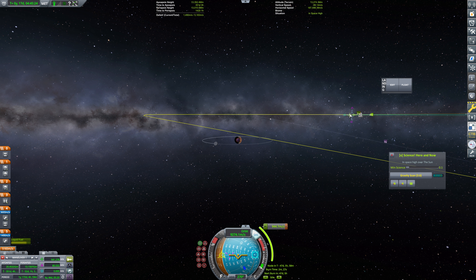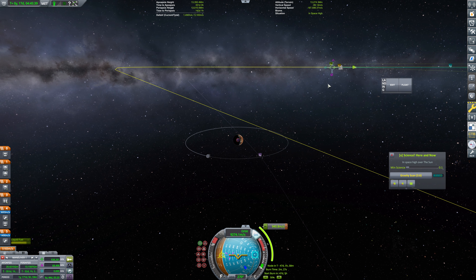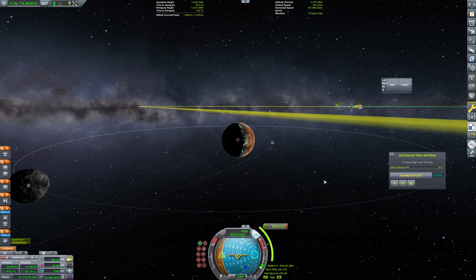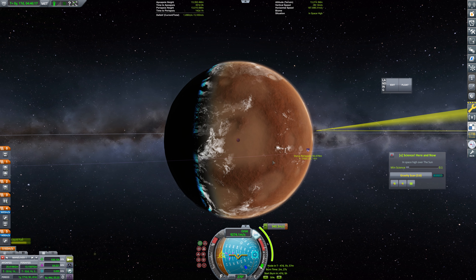Now I want to tweak the prograde/retrograde a little bit here. That's decent, actually. Bring it in a little more, tweaking that inclination a tiny bit as well. That's pretty decent as far as an encounter goes. Just trying to fine-tune it a little bit, but it's very sensitive. 59 km is maybe a little lower than we want — we don't really want to aerobrake here. We're not going to use that to put ourselves into orbit or anything. This is slightly inclined but I think overall that's okay.